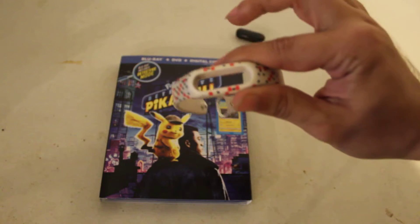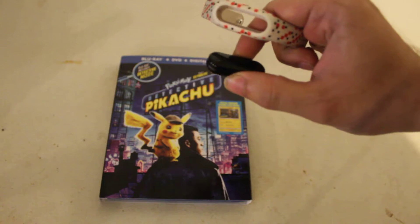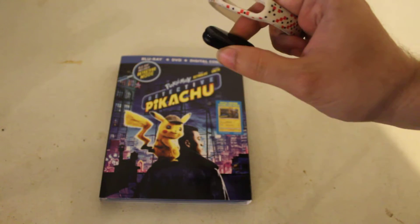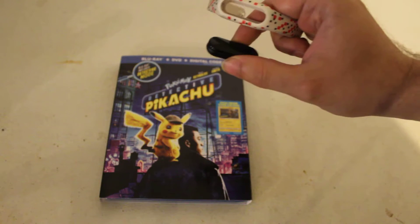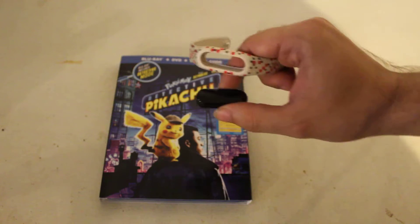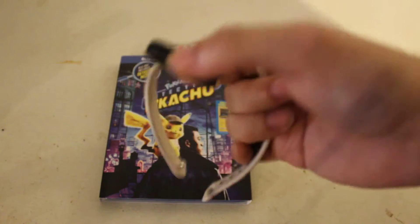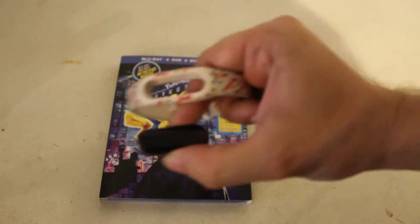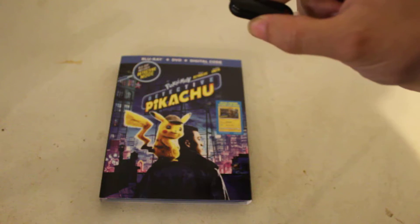You cannot pair it with anything — the unofficial one, you cannot pair it. And then of course I have the Let's Go Pikachu, Let's Go Eevee Nintendo Switch games, which come with the official Pokeball. You cannot connect it with the official one when you hit the sync button, or with this unofficial one — which, like I said, the unofficial one is a million times better than the Pokemon Go Plus.